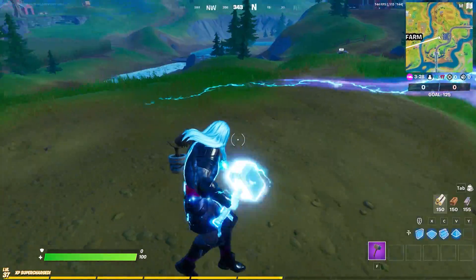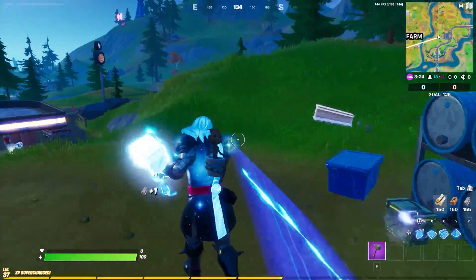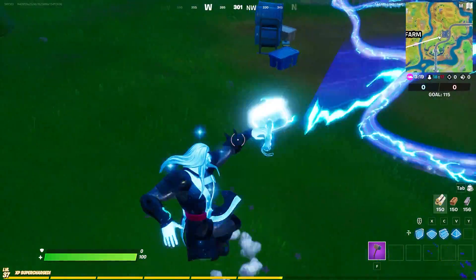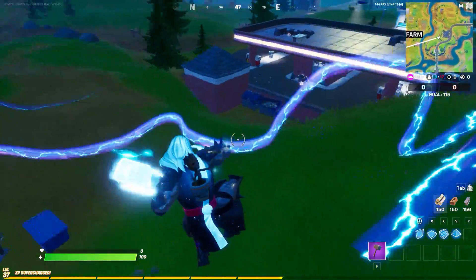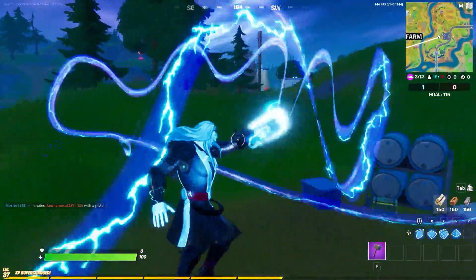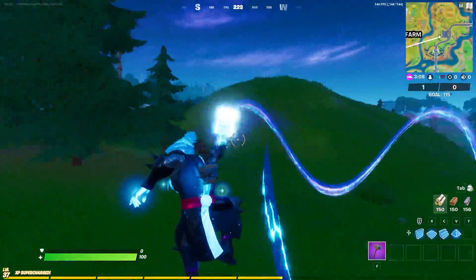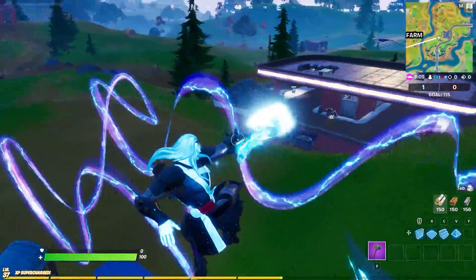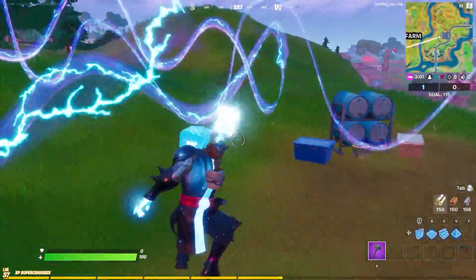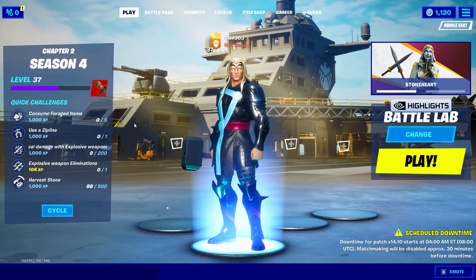Actually, instead of setting effects to low, increase them to epic — that's what triggers it. Once you swing the pickaxe as Silver Thor you get an amazing wavy visual effect that stays on the screen for a few seconds. You can keep swinging and the effects accumulate on screen — they fade after a few seconds since they're post-processing glitches. It's a really fun one to show friends.